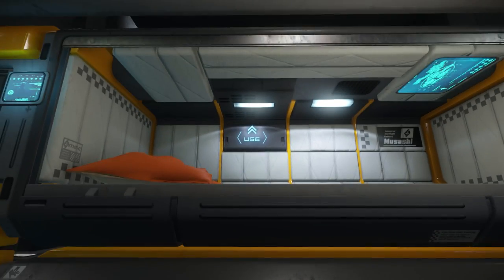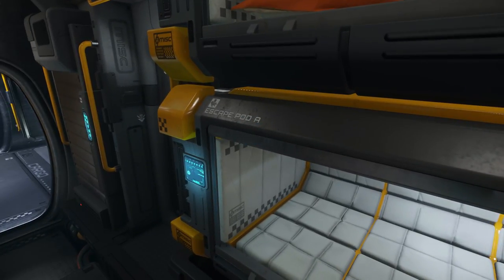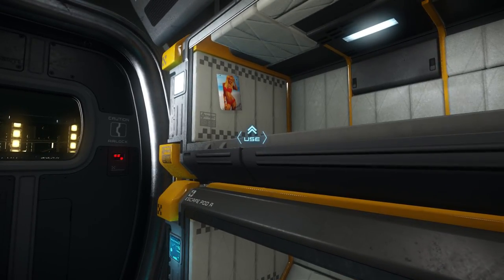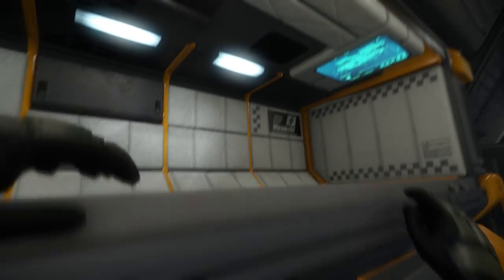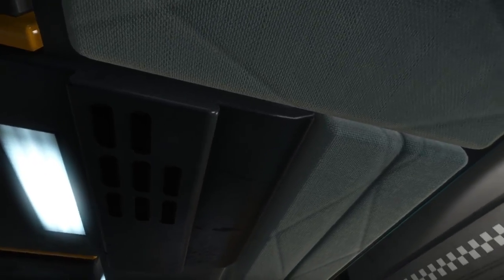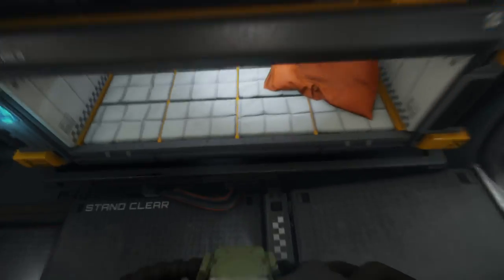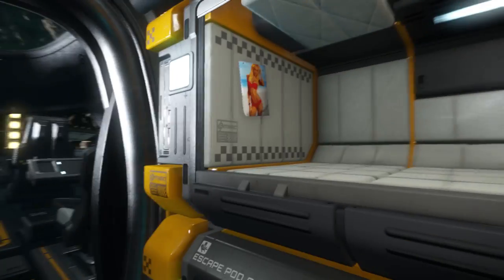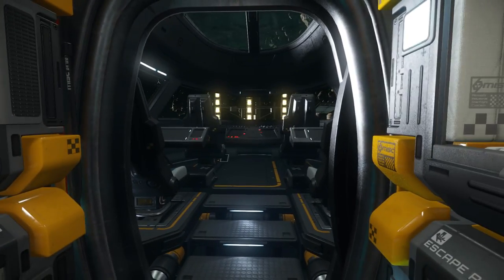Up here we get our bed areas, which also double as escape pods. These are workable right now — you've got your four beds. As I showcase how to get into bed — we come in, we lay down. We're obviously not laying the right way because the screen is down at the other end. Getting out of bed is nice; there's a really cool animation where you kind of jump out of the bed, which is realistic. No one's going to slowly crawl out — you just hop yourself out and get moving.